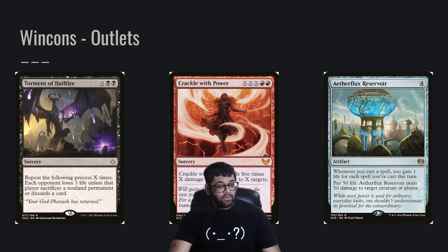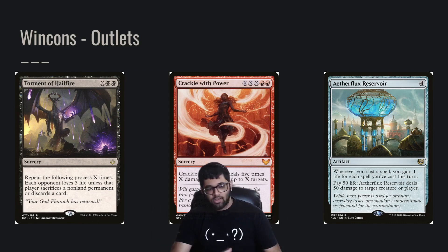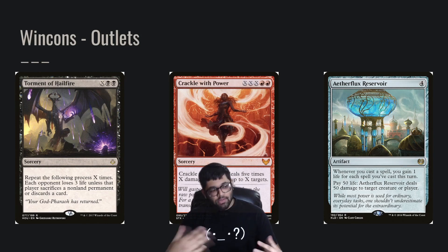As far as our outlets — how we actually win the game — we have Aetherflux Reservoir, which combos with Bolas's Citadel on top. But we also have these really interesting tech spells. These work really well with our commander: let's say you play Rowan and then cast Ad Nauseam and take like 25 damage. If you use her ability, you can make X equal 25 on a spell, which is probably just going to kill everyone at the table. Same with Grapeshot with Power.